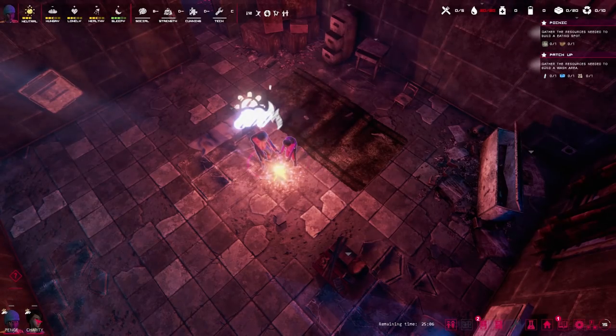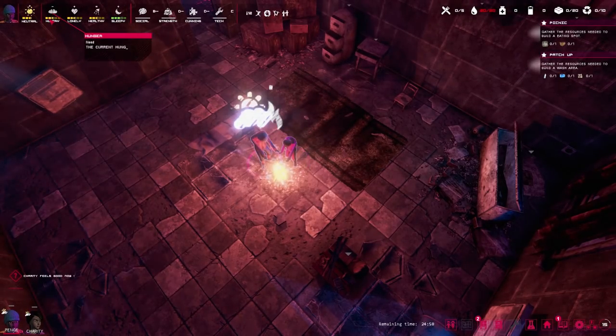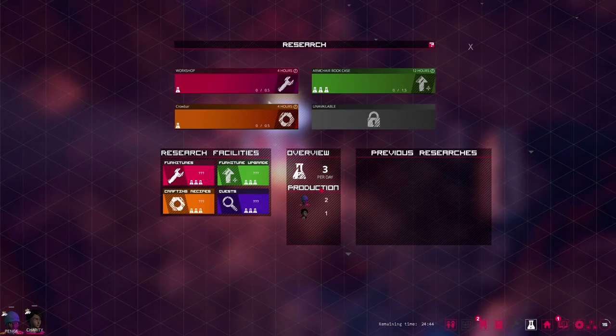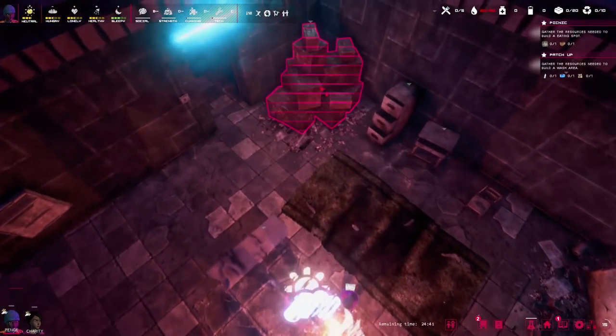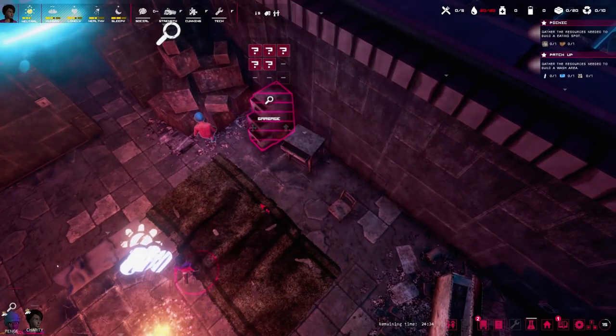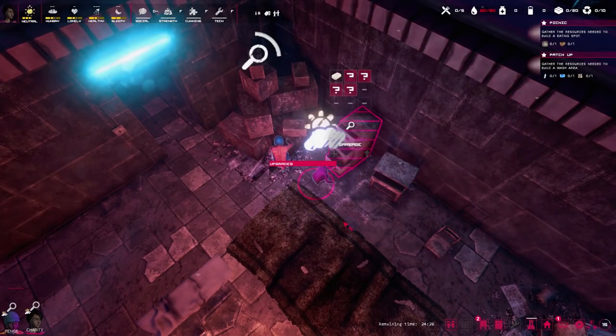I'm going to assume Charity is younger than me — her stats are only out of three whereas mine are out of five. I did pick the big brother trait, so maybe that's why. Research wise we could research a crowbar — might be useful for opening doors — or an armchair, bookcase, or a workshop. I think a crowbar might be a sensible investment. In the meantime we're going to go through and search everything in this room. Charity, you go and search that pile. I'm sending my poorly little sister to search some garbage.